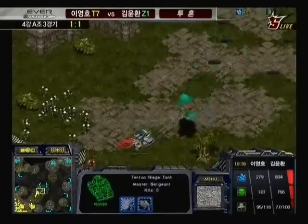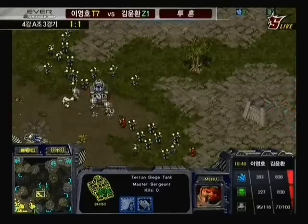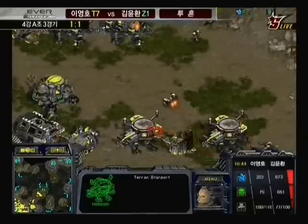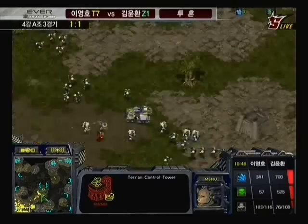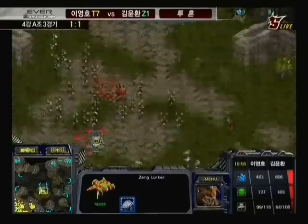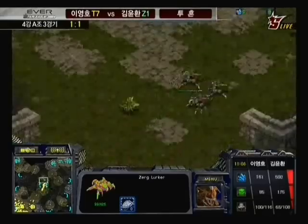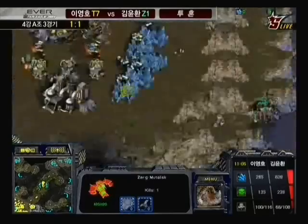The lurkers go down, and Flash once again is going to have to hold back — that tank is a little bit vulnerable, taking a volley from those mutalisks and losing about half its health. Flash is forced to pause while he waits for that science vessel. If Flash perhaps hadn't lost that first group of medics and marines, he would have been able to push out earlier and put pressure on Calm, not letting Calm get those mutalisks as far down the map — all the way past the middle — which has slowed Flash down and bought Calm more time.